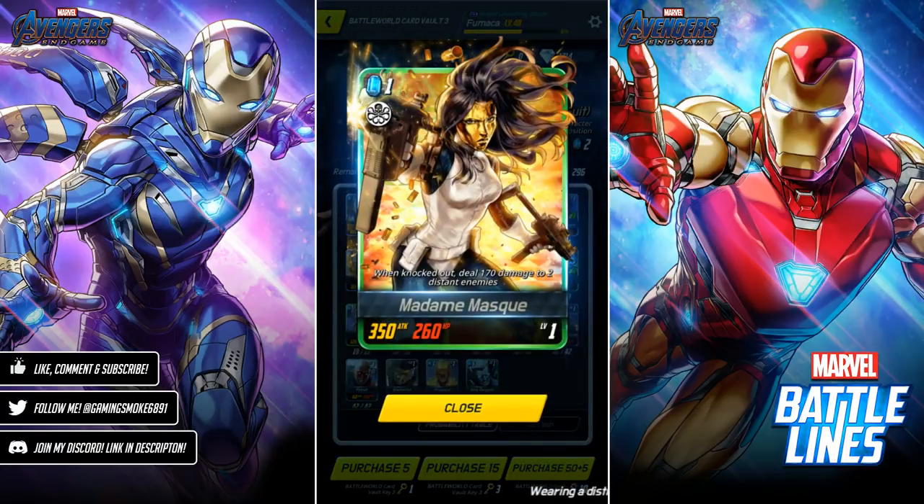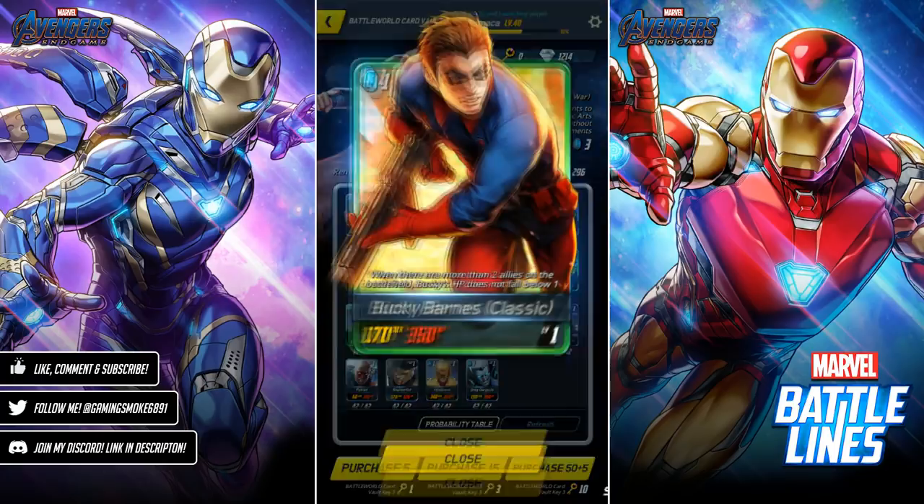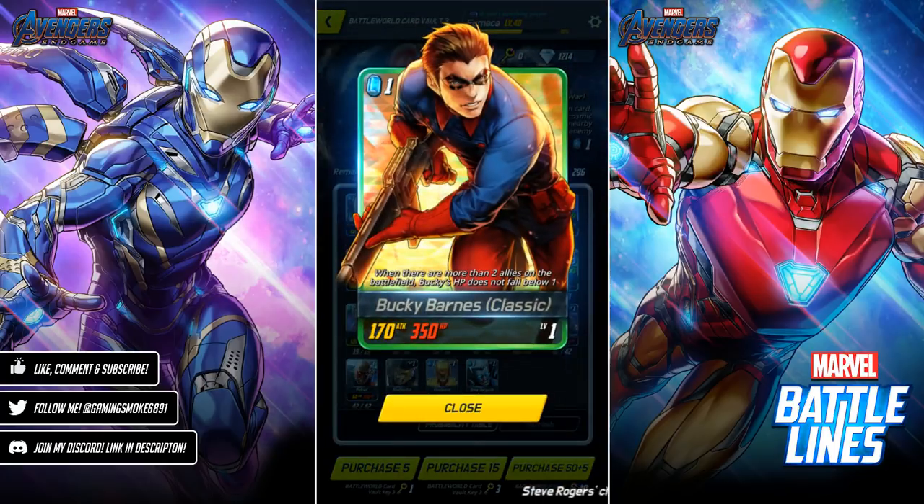Madam Mask: when knocked out, deal 170 damage to two distant enemies. Mockingbird: after summoning, move in to attack a nearby enemy with the lowest HP — quite similar to Hulk Gladiator except her HP and attack are pretty low, so she'll be knocking herself out more often than not. Kind of similar to Hulkling, but Hulkling only does damage on the next turn rather than on summon.